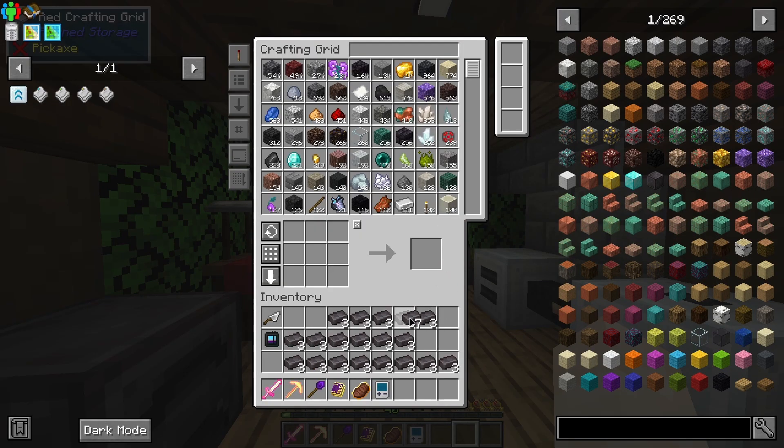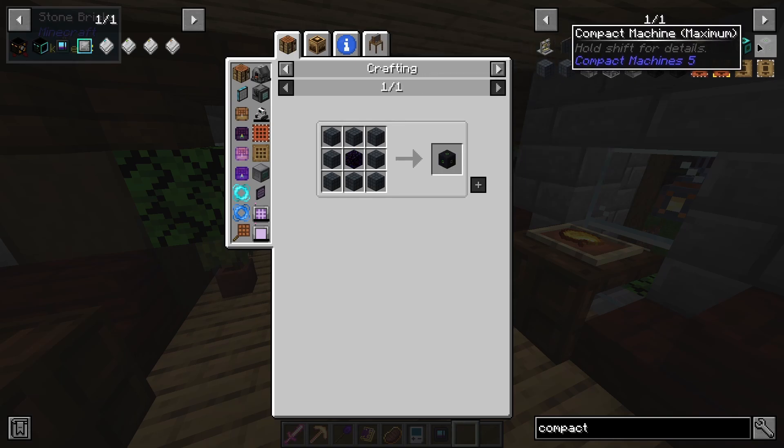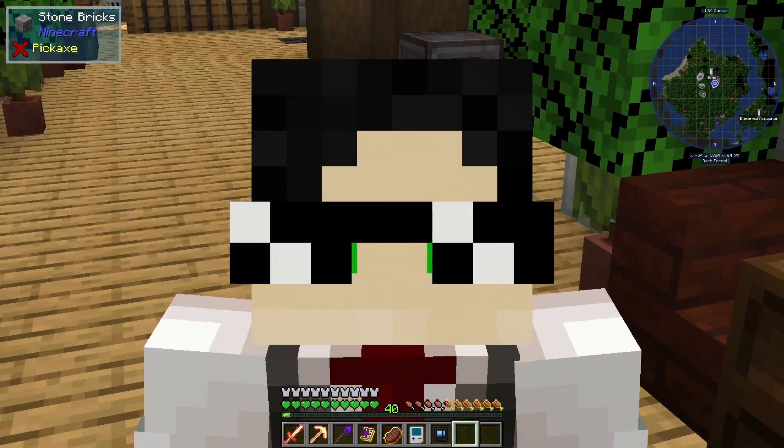Then, when I got enough, I made the compact machine — specifically, the maximum level compact machine. Which doesn't, in fact, come with a spawner built in. You have to make that. So that's what I did.